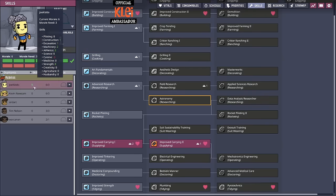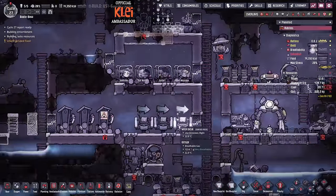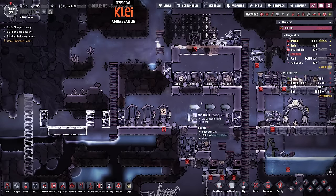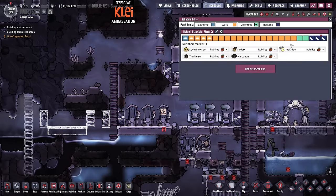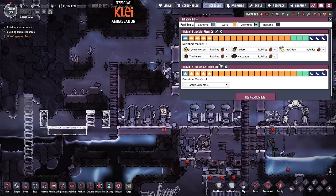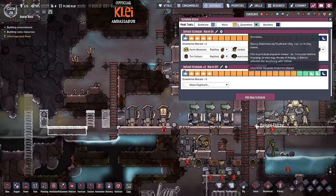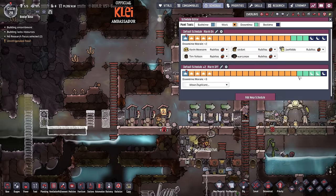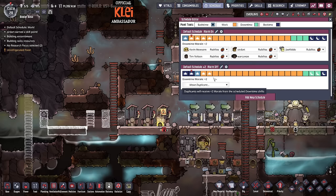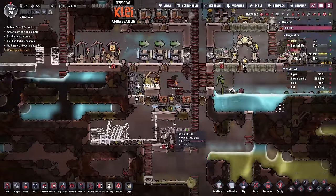We've got some more skill points for Joe. We do need another bed, more beds, more toilets. We should do more schedules as well - let's stick in my downtime slot and do my normal stuff. I don't have any guest schedules this time. Default schedule 2 plus 2 - we'll offset it by 2. And we'll split them so they can use the toilets at different times.